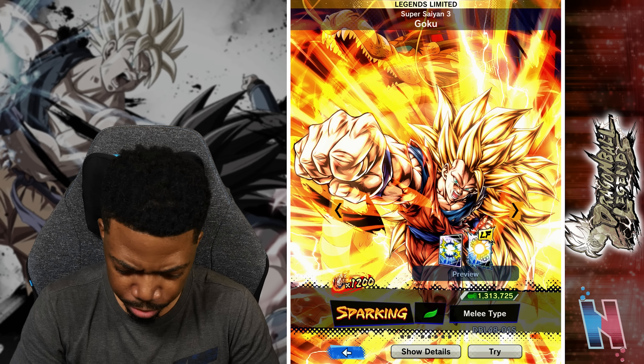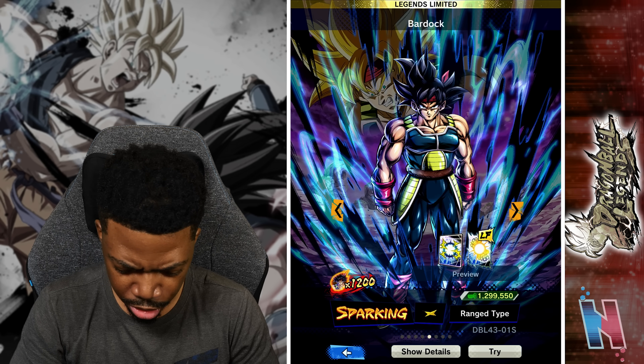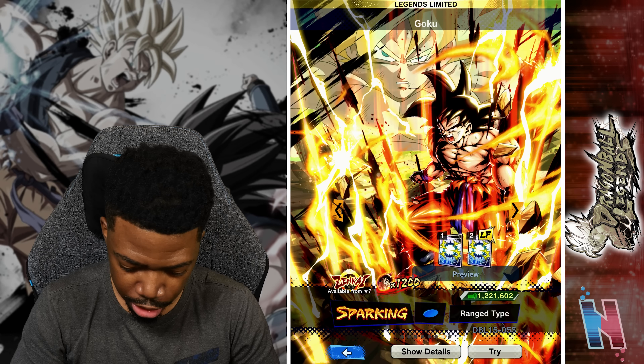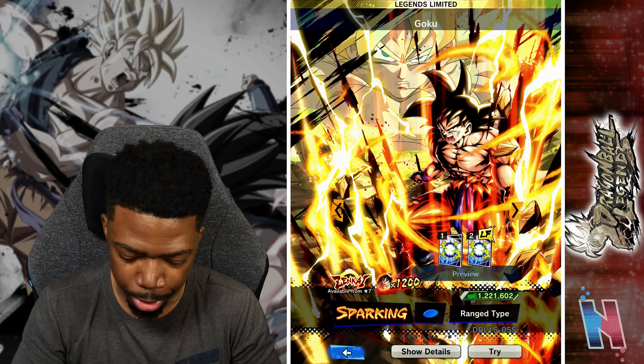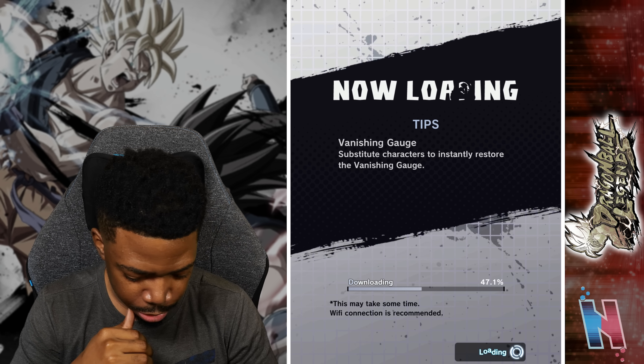Looking at the banner — Bardock is on it, which actually makes sense because of his Zenkai, and he was the first Angry Kamehameha LF version of Goku. And of course Krillin and Gohan are on it too. Let's see what they've got.